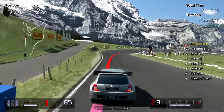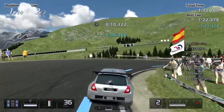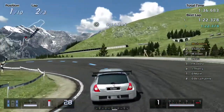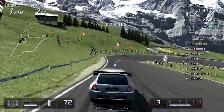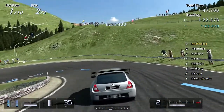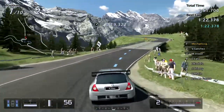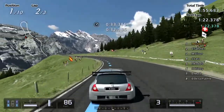Slowing down for the hairpin sections here. I might drift in — oh no. This car's rear-wheel drive, isn't it? They converted the Clio to be rear-wheel drive for this car. I was going to say, that's a little bit weird that it's oversteering, but yeah, it's a rear-wheel drive car, so it kind of makes sense.